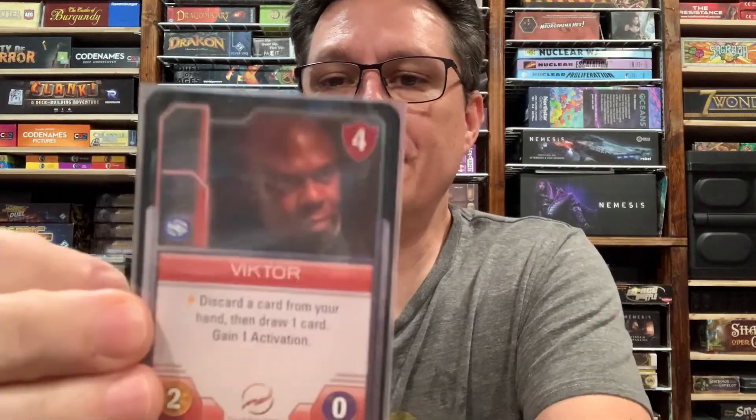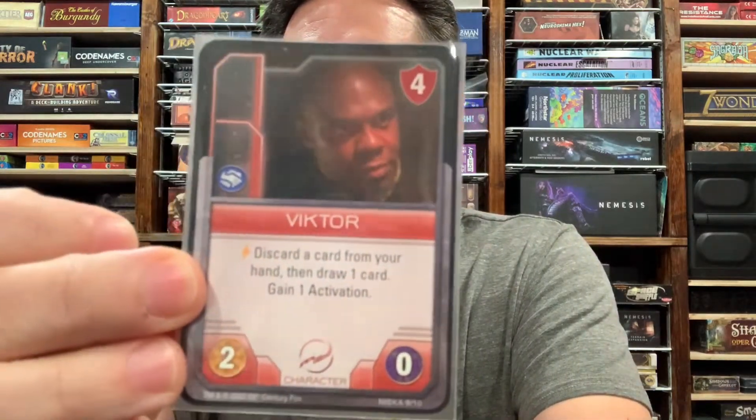We have Victor, and Victor has two power, no influence. His ability is: you can discard a card from your hand, then draw a card, and then gain an activation. So basically you can play Victor down for free, then use his ability to play another card or use that activation for some other reason.